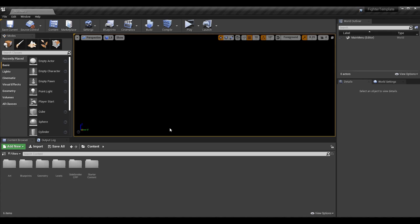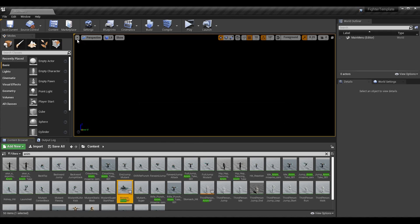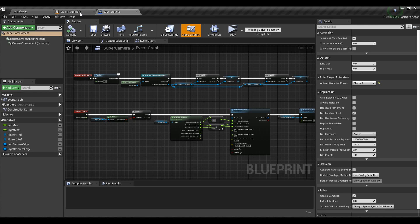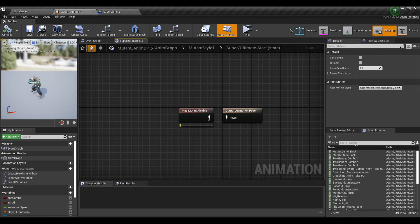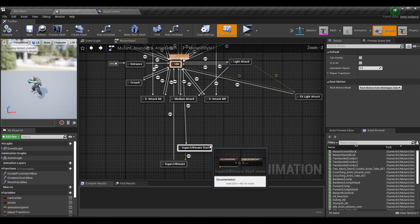The majority of our work is going to be done in blueprints and in the AnimBP. Let's go to our Animation Blueprint - the editor actually crashed on me, so let me reopen everything. We want the AnimBP and also a new camera, which I'm going to show you how to make in a second. First, let's add in our animation and make sure our transitions are good so we can use our super attack.